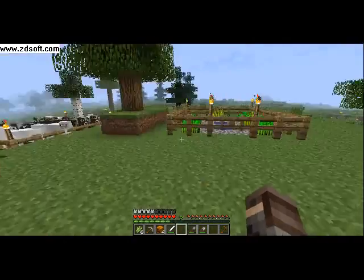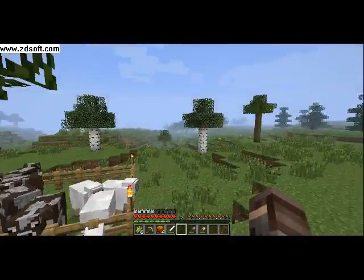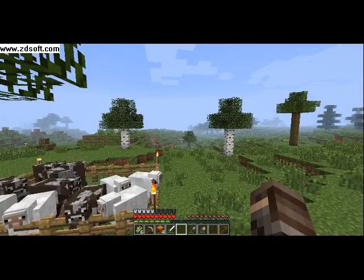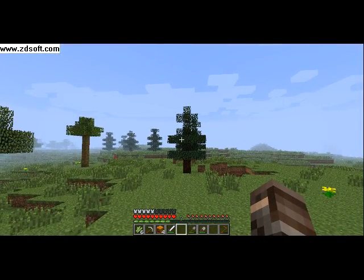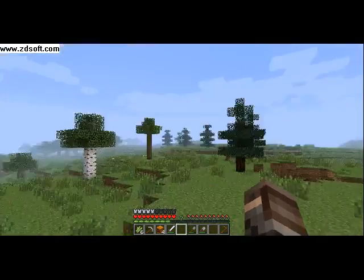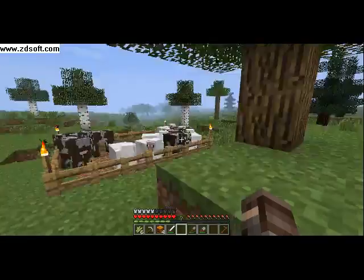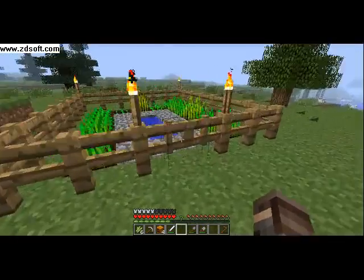Unless you don't like grasslands. I got a tree from every biome: Birch from the forest, Oak from assorted, Taiga trees or pine trees from the Taiga biome, and a jungle tree from the jungle biome. Do they actually have names? I think it's just called jungle tree.